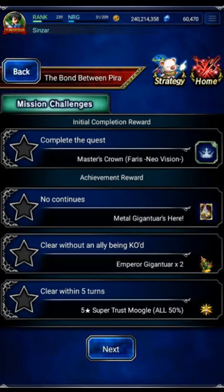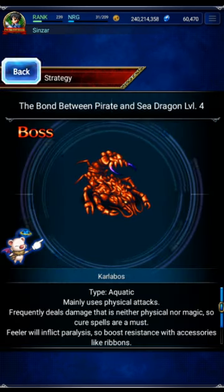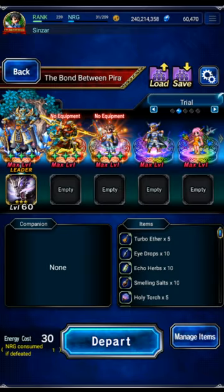The missions are the usual: no KO, no continues, five turns or less. The boss is an aquatic, and it's weak to wind, among other things. And this is the party we're going to be using.